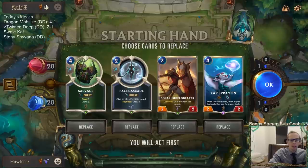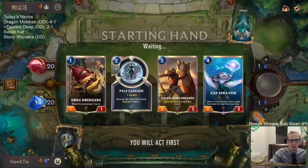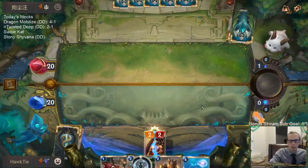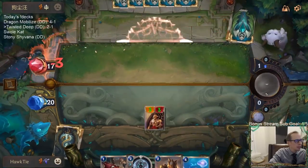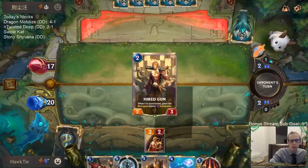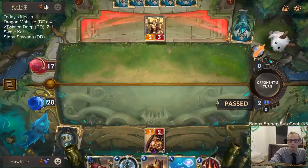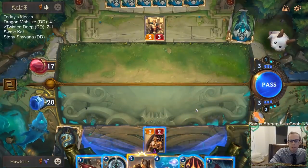Alright, what do we got? Another Misfortune and Quinn. I can see keeping Spray Fin. I like the Dredge Stretchers. I guess I play this and just attack with it and be a little aggressive here. I saw the new KDA cards - what do you think about the card that makes buffs permanent in a mono-Demacia deck? I'm skeptical, to be honest. We'll have to see.